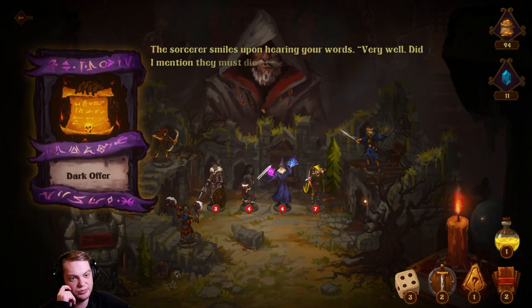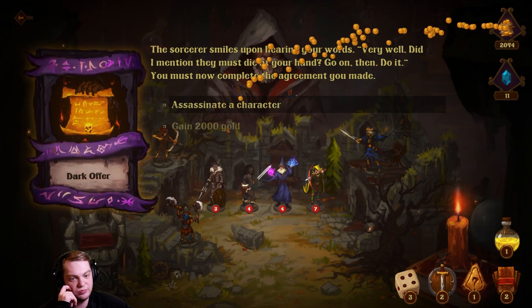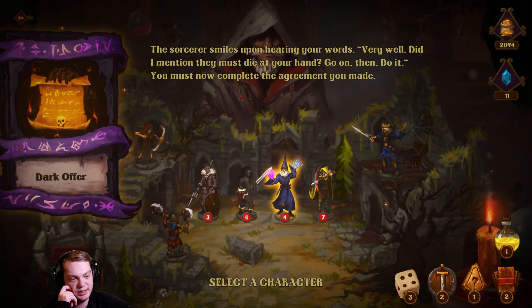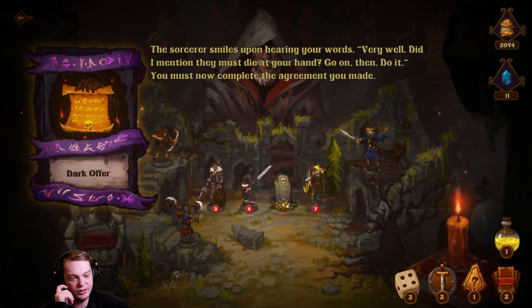I have an offer for you — what is your reply? I accept your offer. Assassin: a character gains twenty thousand gold — assassinate a character. All right, goodbye wizard.